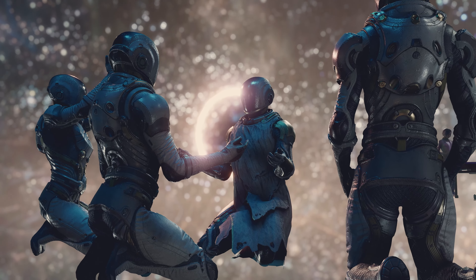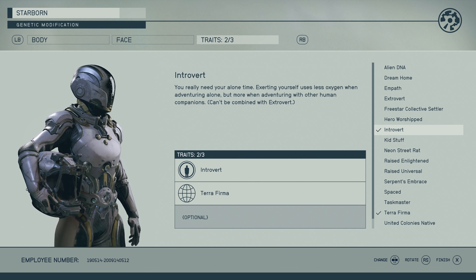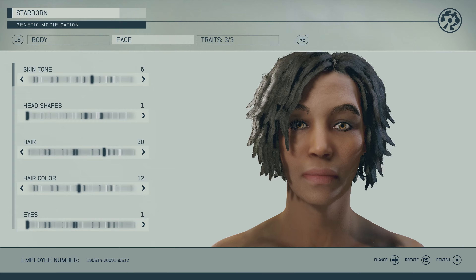For New Game Plus, if you're going through the Unity and becoming the Hunter, you'll now be able to respec your traits. In case you're getting tired of certain traits like Wanted, or want to change your alien DNA and try the new dream home experience, you get to choose that when going through the Unity. In addition, you'll also be able to re-change your appearance — really living that next second life.